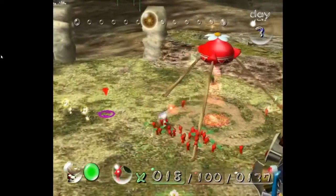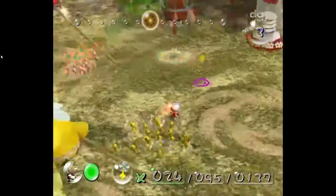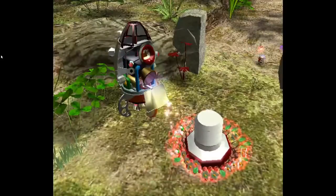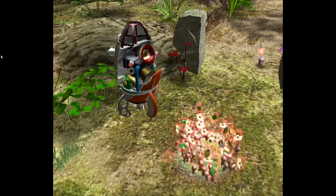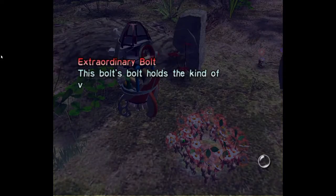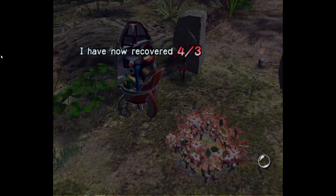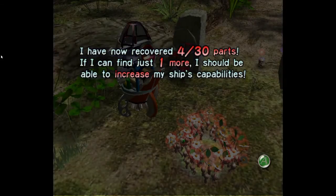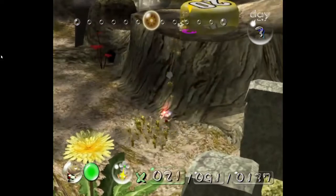I'm just going to return 10 reds and then grab the yellows. While we're waiting for that we're going to grab this 20-pellet posey. Extraordinary Bolt — this bolt holds the kind of value that only a true connoisseur can understand. I have now recovered four out of thirty parts. If I can find one more, I should be able to increase my ship's capabilities.